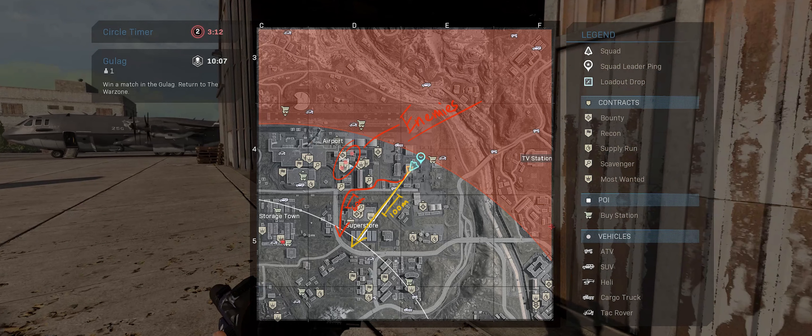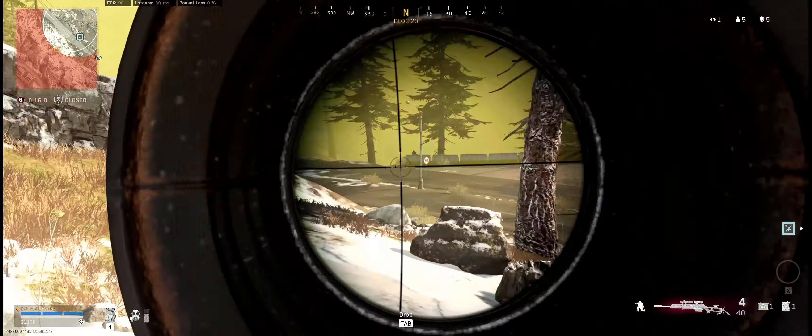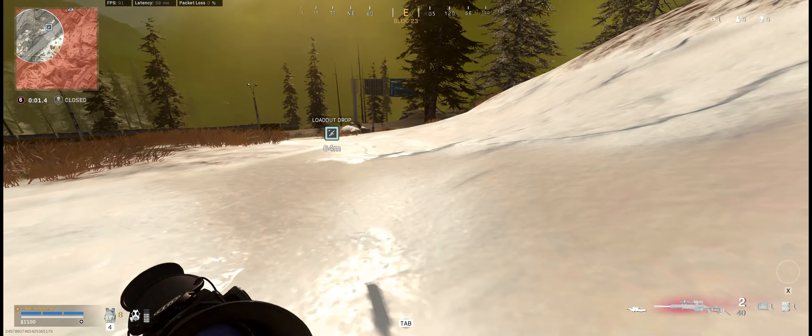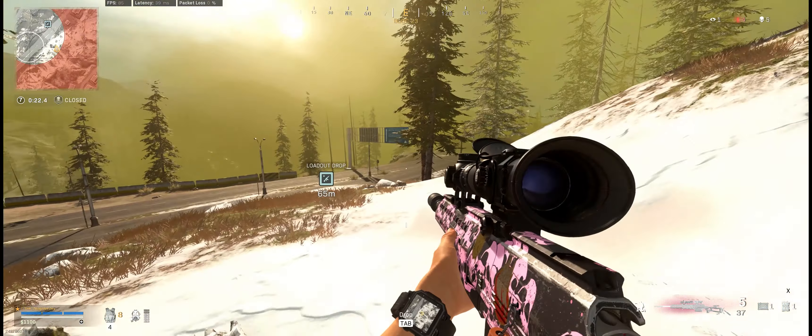Moving into circle is all about finding the path of least resistance. You want to find a route that provides optimum cover while getting you into circle without taking too long. If you're faced with the decision of running a short route in the open or a longer safer route with more cover, I generally err on the side of caution. In a game mode entirely about surviving to the end of a long match, the most important thing is not dying. A lot of players people enjoy watching play super aggressive because it's more entertaining, but if your main objective is to win rather than getting kills, you sometimes have to retreat or reroute from your original play.